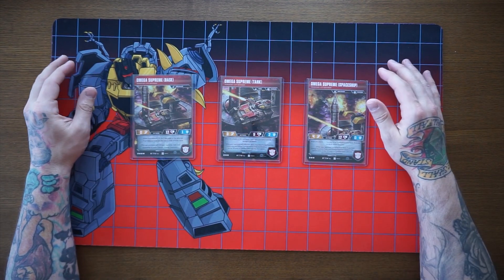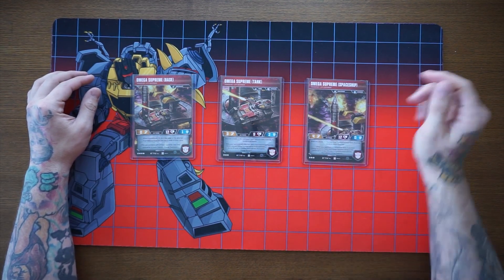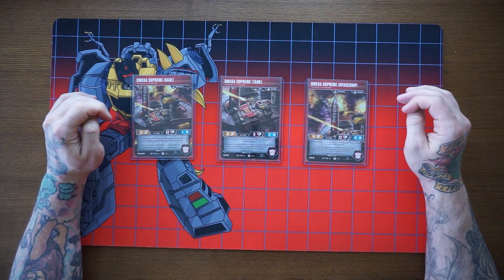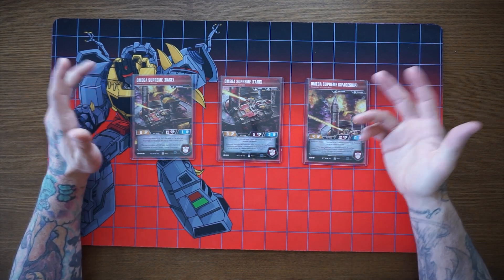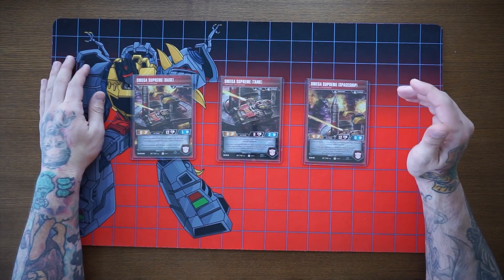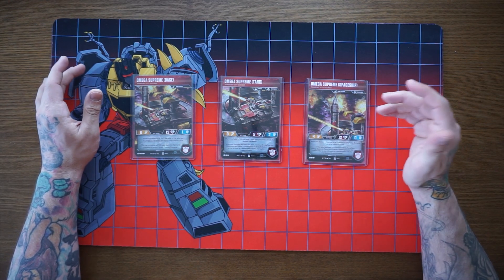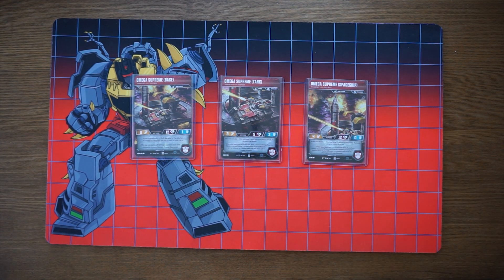Next is the Tank - obviously tank range. He has three attack, nine health, and two defense. When this attacks, you may discard two cards from your hand; if you do, deal one damage to an enemy. Again when your opponent reshuffles their deck you get to combine. Last is the Spaceship, also ranged - four attack, 12 health, zero defense. When this attacks you may scrap two cards from your hand; if you do, scrap an enemy upgrade.